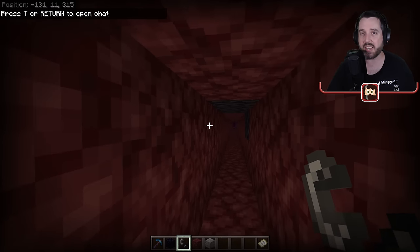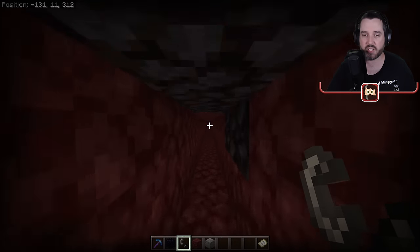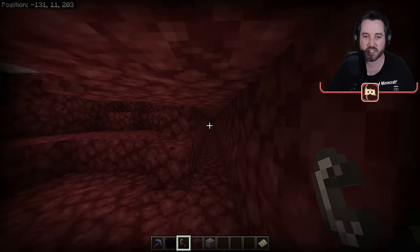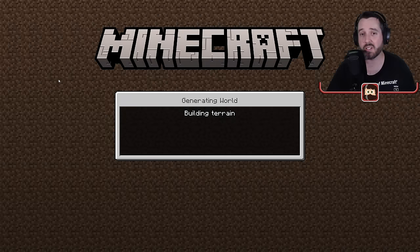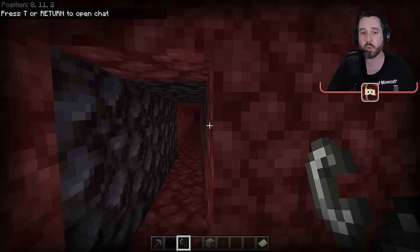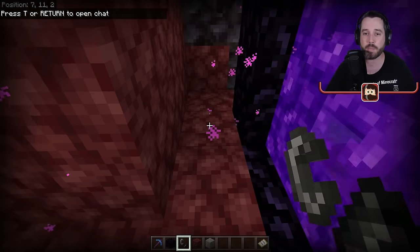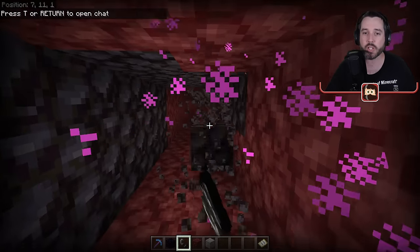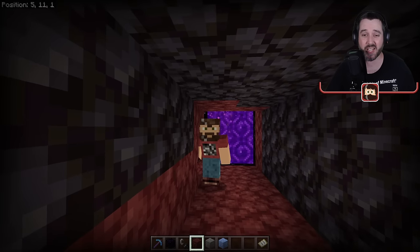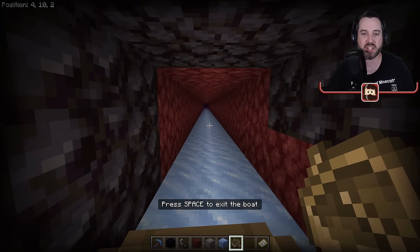We just moved over 3,500 overworld blocks, which on the nether side is only about 400 blocks of tunnel. To make this even faster, we line the tunnel floor with ice — all that ice we found in the biome. Then you place a boat down and ride it on the ice, and the speed is incredible for nether travel.